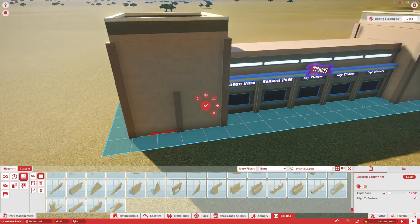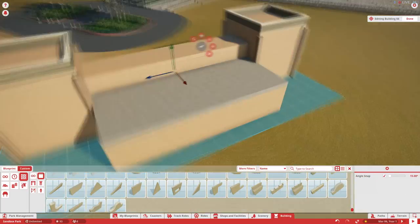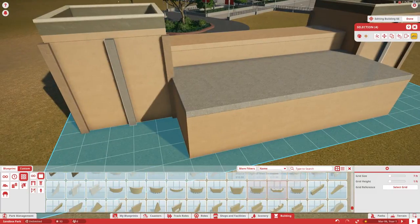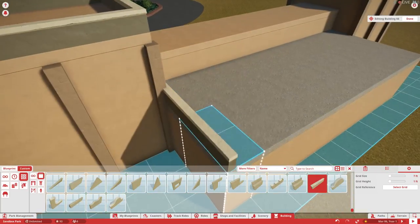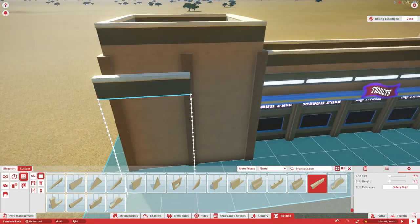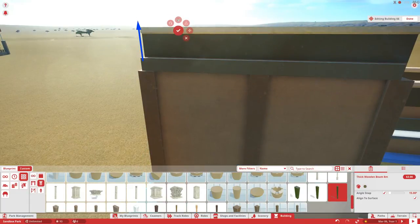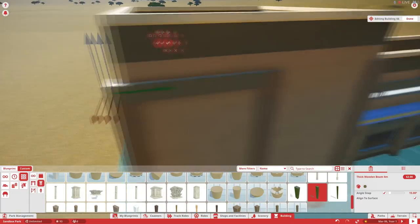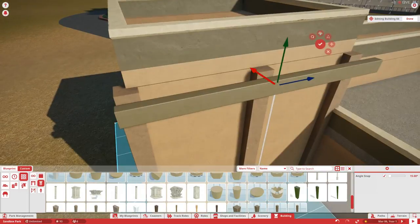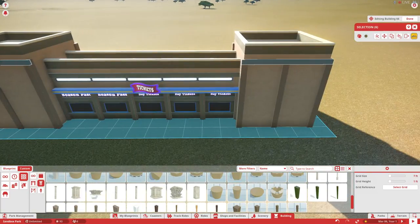I had to make an entrance and exit for the workers when they go into the booths, and there's going to be a back part as well for storage items. I want to make sure the building is big enough to be realistic as a ticket booth. Adding details really comes down to different kinds of trims — try different things out, try recoloring, and then of course add your windows, doors, and maybe some lights. I'm still going to light this building up a little bit differently once we get around to it.